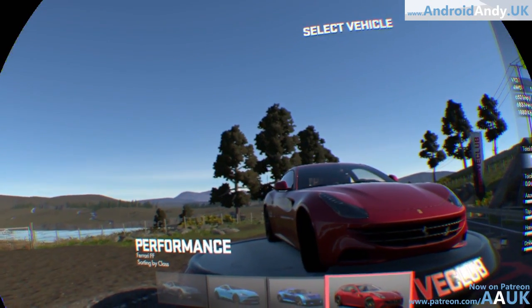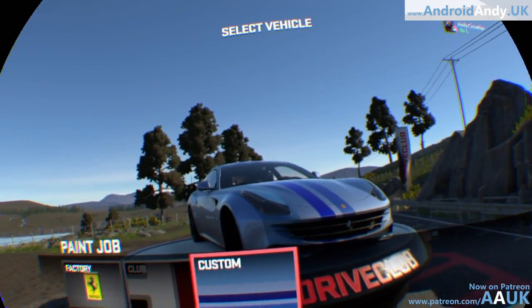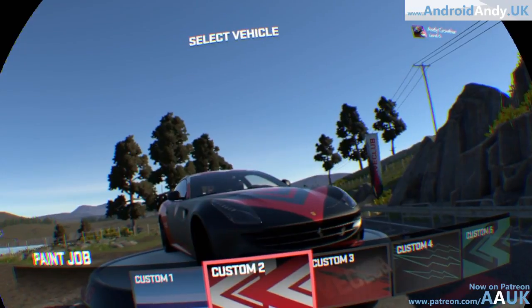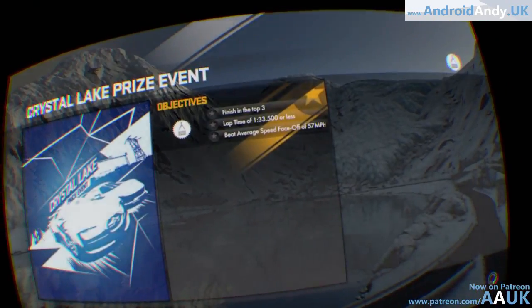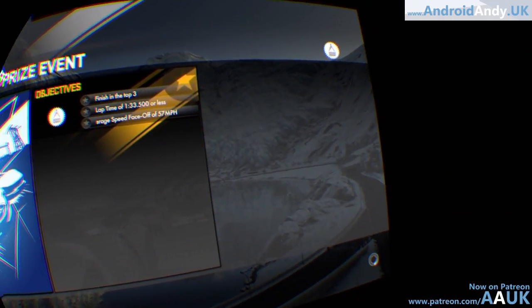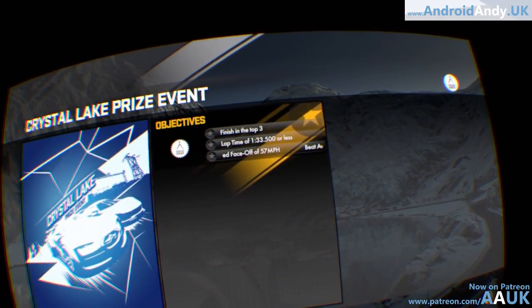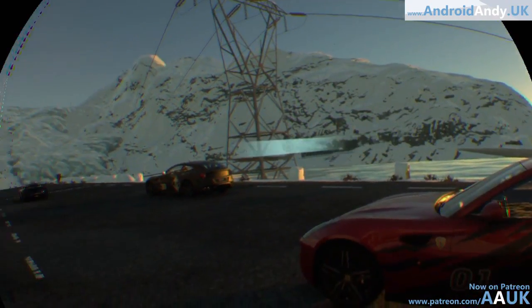Moving on to a race - we're choosing from performance cars and I'm going with this Ferrari, putting a custom black and red paint job on it. You can unlock more paint jobs as you go, though it doesn't matter much unless you're watching replays. It gives you some objectives as you go into the race - finishing in the top three, finishing within a certain time, and a third one I missed.